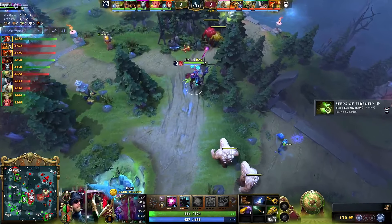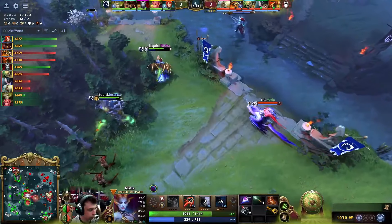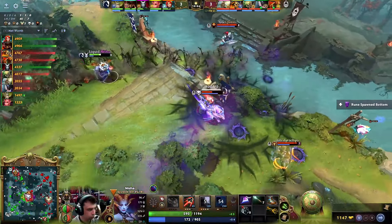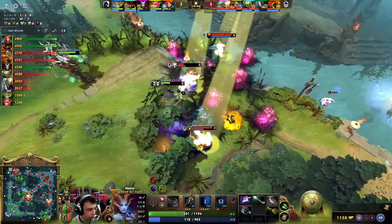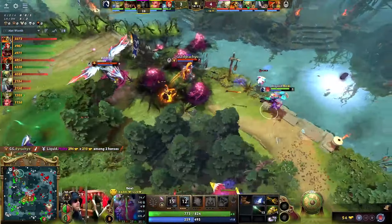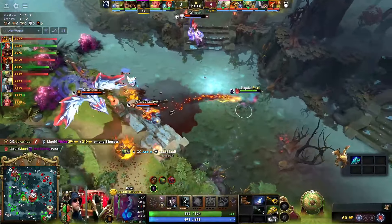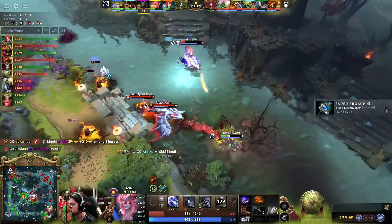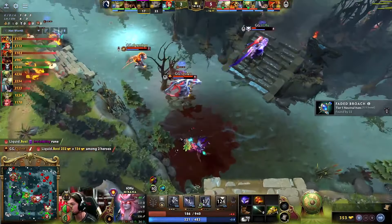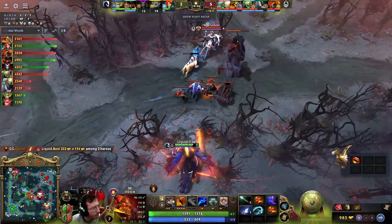Dragon Knight — not the highest damage output hero. Clinks will be going for the Deso first on Dorachio. Solar Flare is always going to provide damage. Tofu — he looks to be able to leap away. Nisha's the one in a lot of trouble. Dorachio actually gets the last hit there. Do they have a second? Boxy picks up the invis — blood grenade applied, they have a sentry. Tofu puts down another one, and that's gonna be the death of the support.